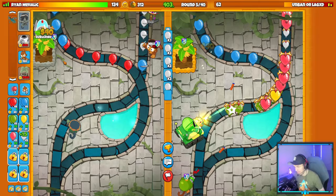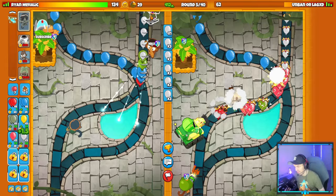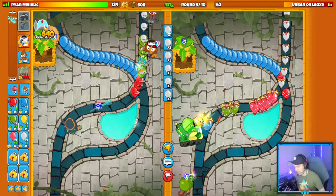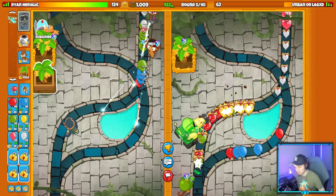Do I need to cross path my crossbow? I think I'm fine with it uncross pathed right now - I'll need a cross path against black balloons later, but right now this is actually defending without the cross path. Why would I spend the extra money if it's working? Let's get another farm down.